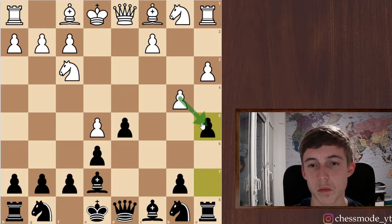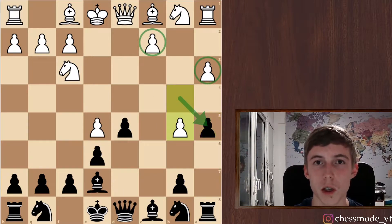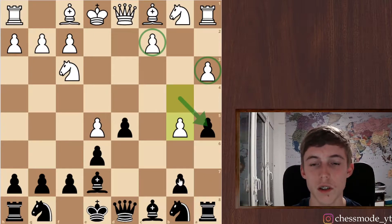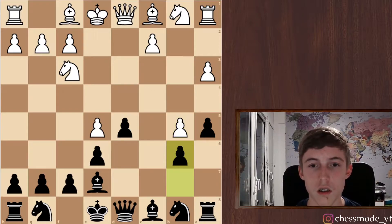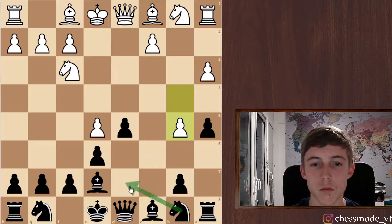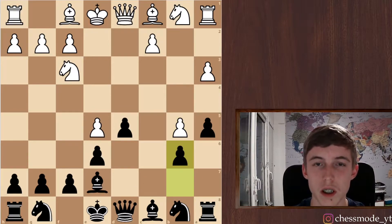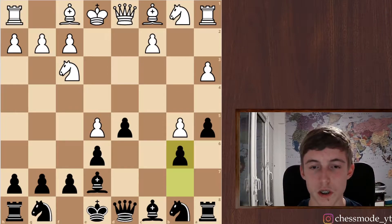We're threatening to take and he can't recapture because his rook falls. He has some weaknesses here and I think that's just nice for us, but it's also playable. He plays b5 — let's play b6. Maybe knight d7 first was better, but I'm not sure it makes such a difference.